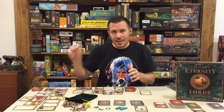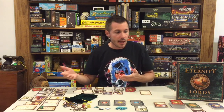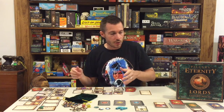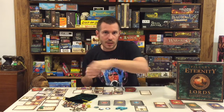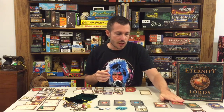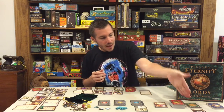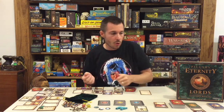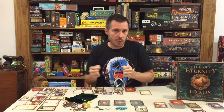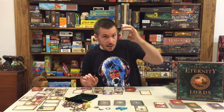The next deck is the hirelings deck. If you have an inn or a stronghold built, for one gold on your turn you can go to this hirelings deck and hire one more individual into your troop — much like any troop you'd get from the city deck. Every card in this deck is a troop, so for one gold you can just pick up a troop.